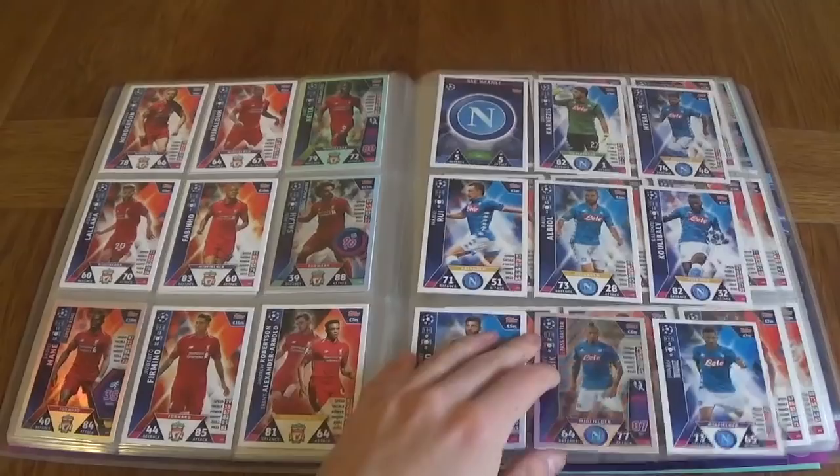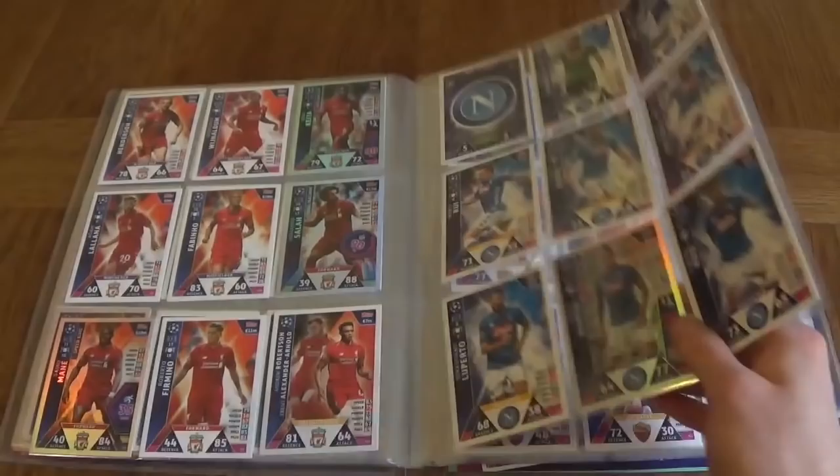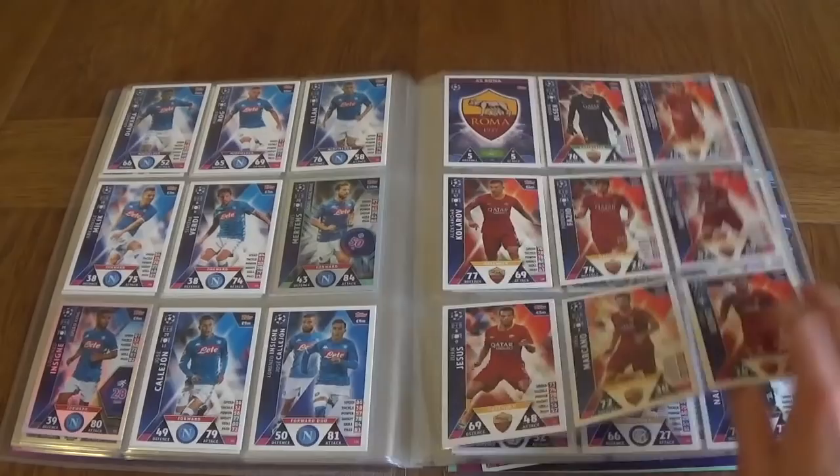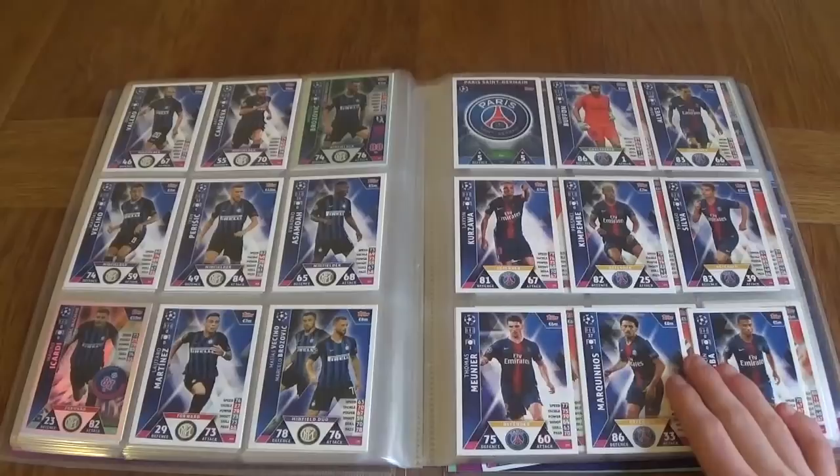We've got Napoli being the first Italian team — Mertens with the goal machine at 50% pass accuracy, Insigne as Speed King, and Hamsik as the passmaster — really good player. We've got Roma, also a full completed team — Dzeko, Ünder, and Pastore being the three shinies. Inter Milan, also full team — Mario Icardi being the goal machine, one of the best strikers in the world right now.